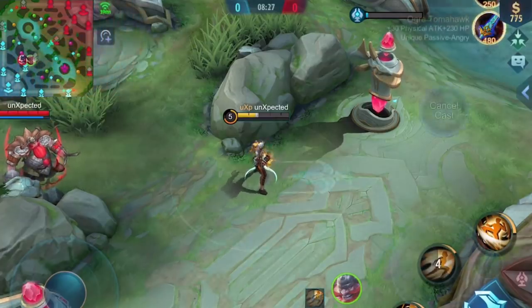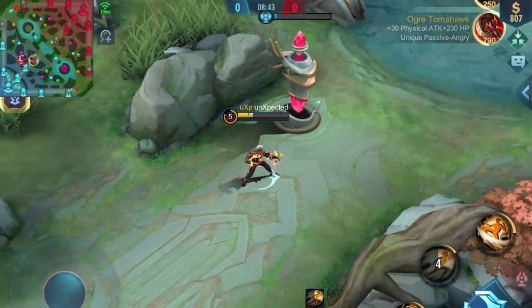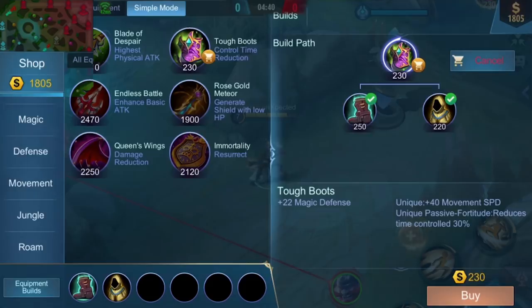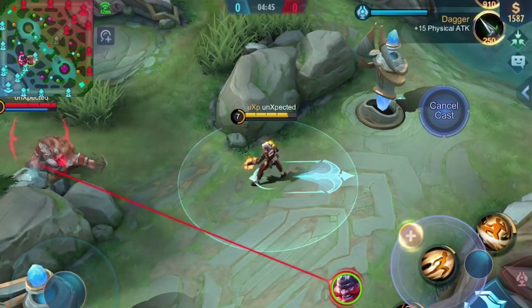Okay, so there is a problem when you have high ping. I'll show you another problem — more specifically, a bug. I created a new game. The ping is around 40 milliseconds again. I just bought Tough Boots and now I can immune the hook, correct? So that didn't work. But what's wrong this time?